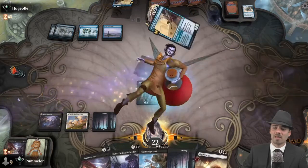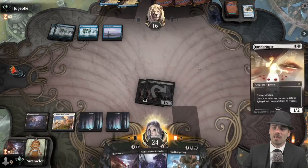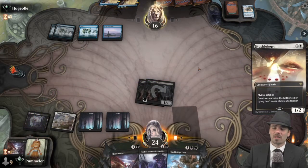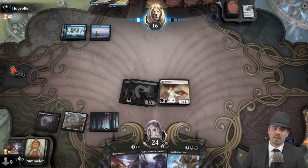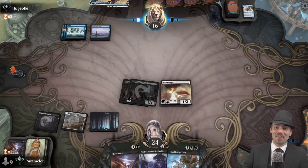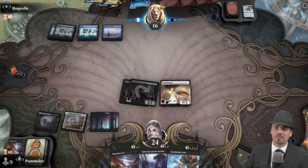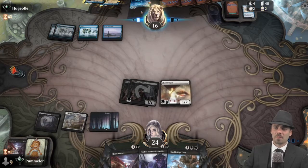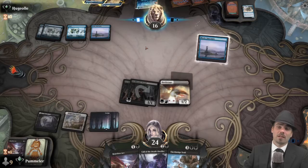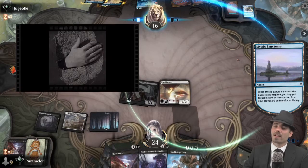Opponent has another Brazen Borrower, sends Hushbringer straight back to hand. We attack with Archfiend's Vessel for two, play a land, and slam another Hushbringer — we're expecting this one to get countered. It doesn't happen. Opponent plays Glimpse of Freedom to draw a card at instant speed, so I assume they're looking for land drops. They could have done this on our end step to at least bluff a counterspell.